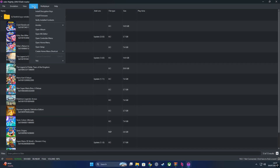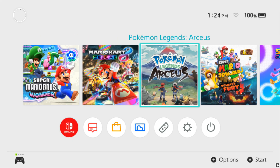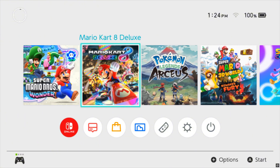Hey, what's going on everyone, welcome back to the channel. Today we're checking out a brand new Switch emulator that's really shaking things up — it's called Eden. This is the unofficial nightly build. This version isn't from the official Eden developer team; it's a community release meant to showcase the latest features from the newest commits.